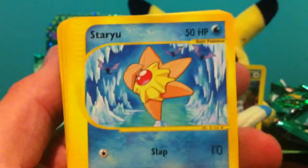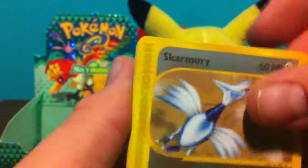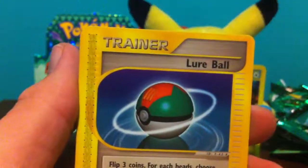Okay, so we'll start this one off with a Staryu, Pikachu, Dugtrio, Gligar, Skarmory, Reverse Forretress on that. A Rare Jolteon, which I think we already pulled, so that could be for trade. Luxio, Lure Ball, and Retro Energy.